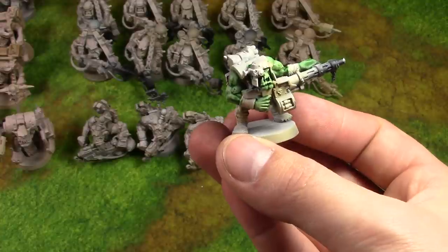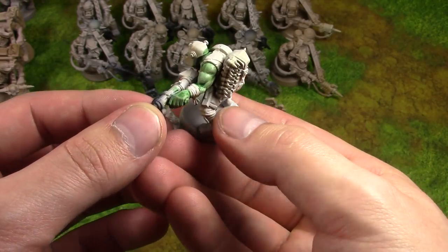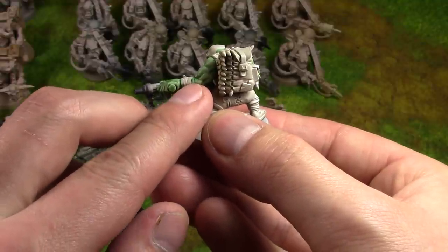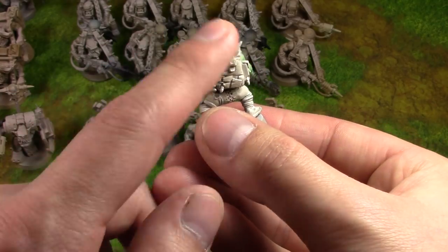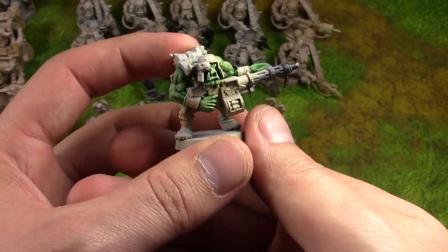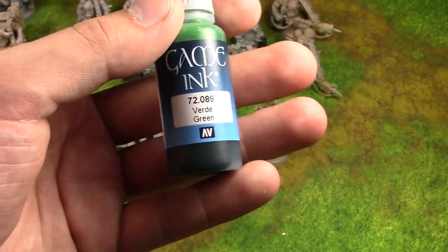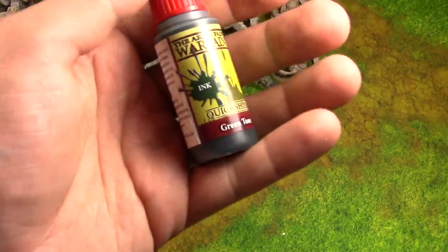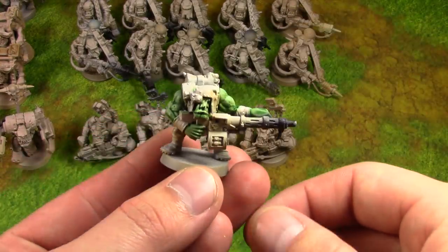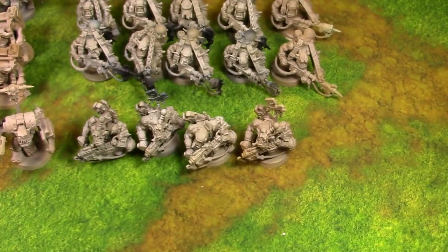This result was achieved using Citadel's Biel-Tan Green Shade — very simple to paint with, brushes on nicely and quickly. You're only looking at about a minute to fully paint the skin. Be careful not to get the green into where your leather is going to be, since it'll show through later. If you don't have Citadel, Vallejo green ink or Army Painter Green Tone work just as well — any green ink, shade, or glaze gives a very similar result.